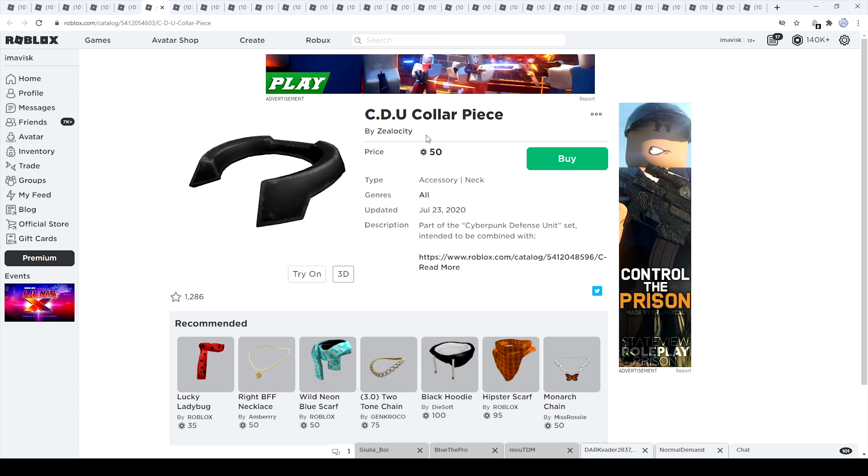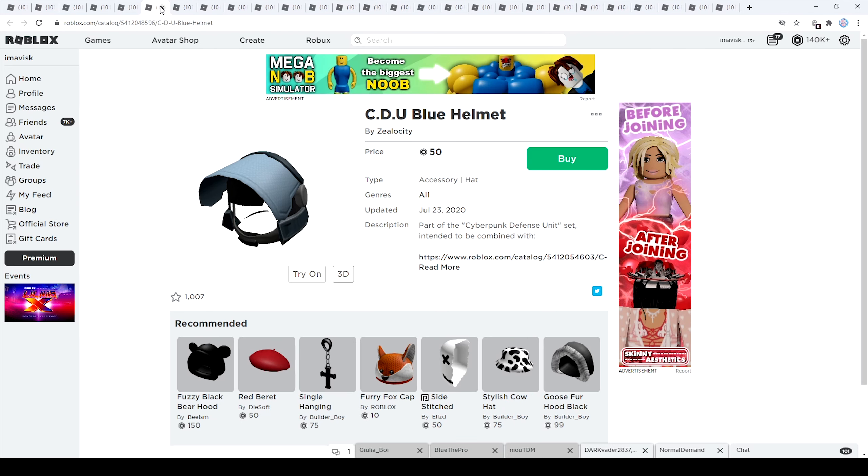Next up we have the collar piece, which looks pretty amazing — I really like the scratches on the metal, it just looks really realistic. This one has 1,286 favorites and costs 50 Robux, which I think is a really good price for a neck accessory. Last updated on July 23rd, 2020. Very nice item.